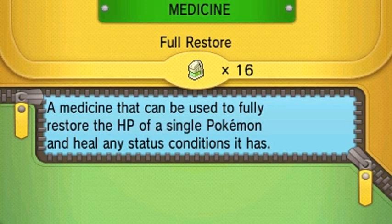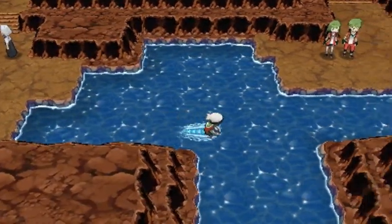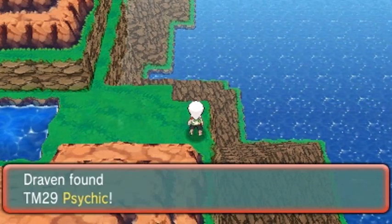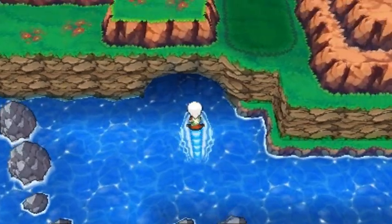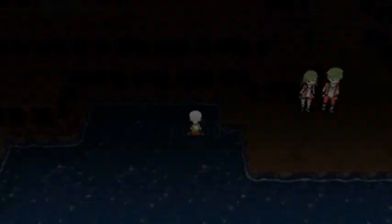We're kind of halfway through Victory Road — I might be skipping a few trainers here and there. This part right here, we're outside of Evergrande City. Once you go right here you'll actually find TM29 — Psychic — a very, very good move for any psychic type Pokemon, or even a little nugget for Pokemon you wouldn't normally think could learn Psychic.